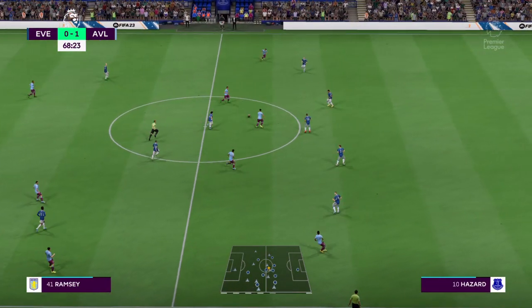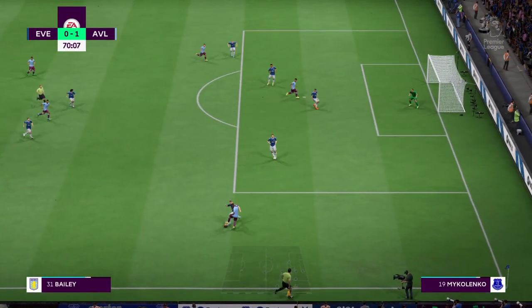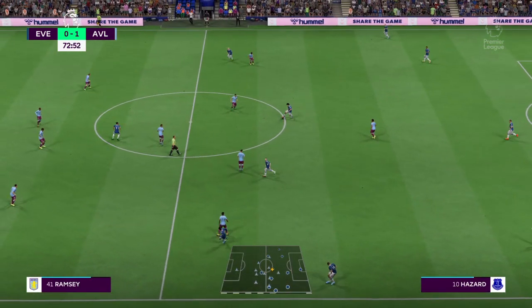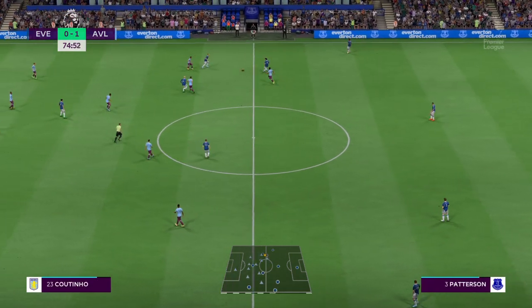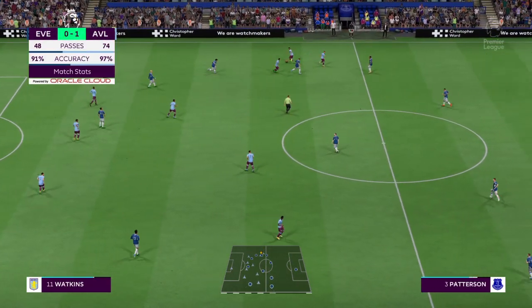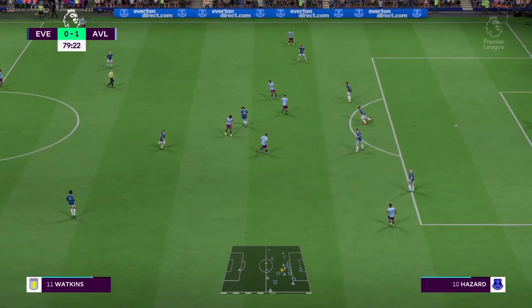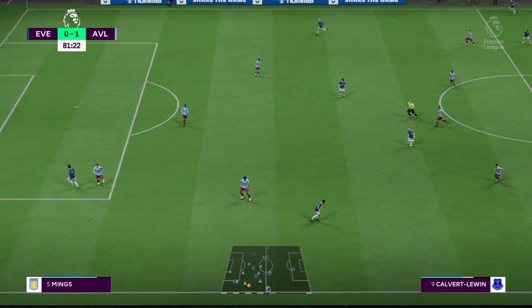Bubakar Kamara. Ramsey. It's with Kamara. Bailey. Just the challenge that was required. 20 minutes to go. These Everton fans can sense an equaliser here — can the players respond? Azar on the ball. Nathan Patterson. Ramsey. On to McGinn. Ollie Watkins. Perfectly positioned to take it away. How can they turn one of these attacks into a goal?